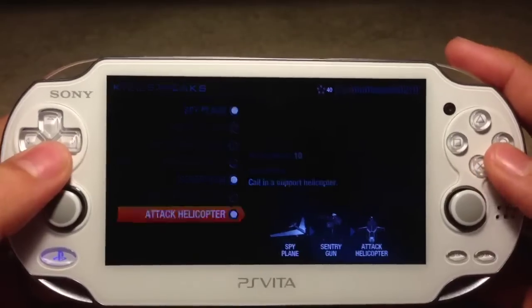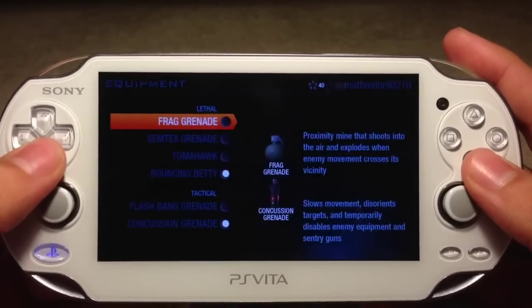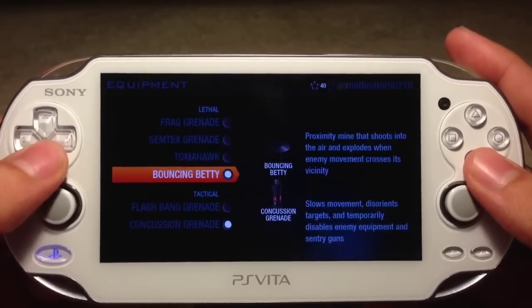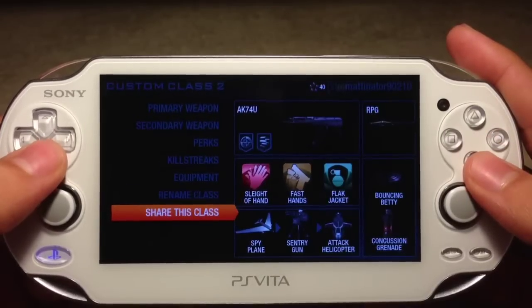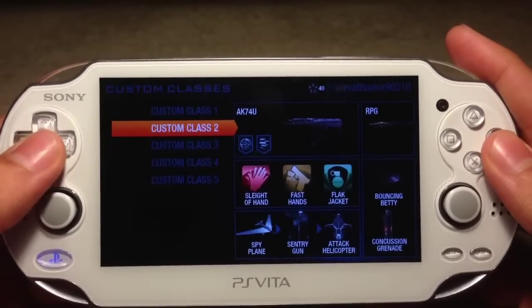A lot of killstreaks were taken out too. The only good ones are pretty much the sentry gun, helicopter, and UAV — I like to use those a lot. That's pretty much your create-a-class.